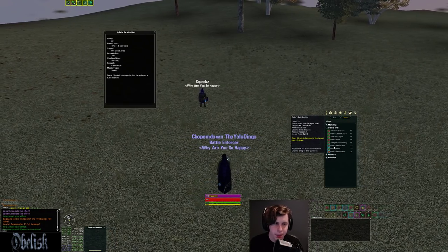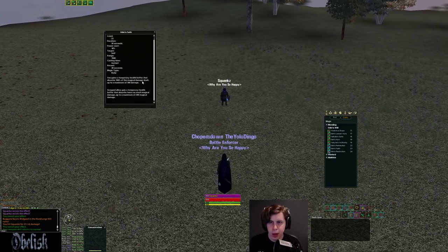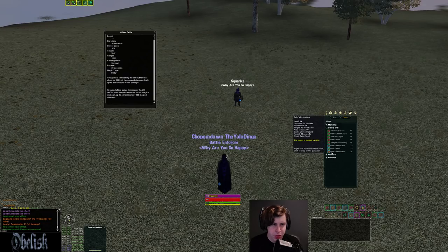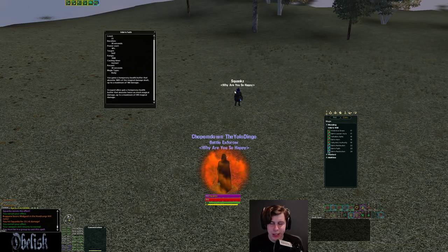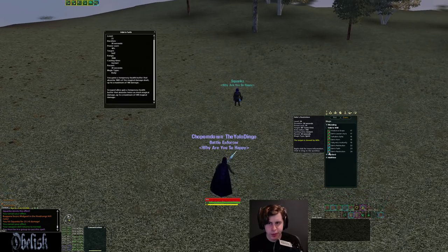Other things you get in this line: a group ablative — an instant magic absorb ablative. At this level it's 100 value, absorbing 100% of that damage, with a 30-second recast. It's not a pulsing buff anymore — it used to be — it's a one-time use every 30 seconds. Decently strong, especially at higher levels where it goes to 300 value.